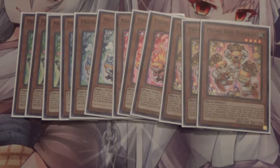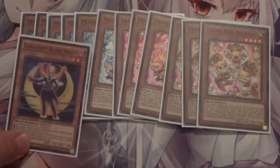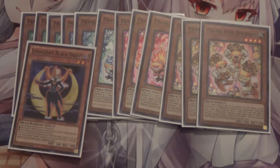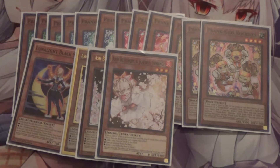I also run one Lunalight Black Sheep — you can discard it to get a Poly. Originally I ran two, but I like Fusion Recycling Plant much better than Black Sheep because with Fusion Recycling Plant you can add it from the grave or the deck, while Black Sheep is just from the deck. I also run three Ash Blossom and Joyous Spring for hand traps, as well as two Effect Veiler.